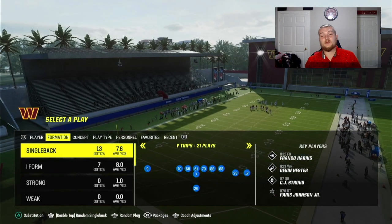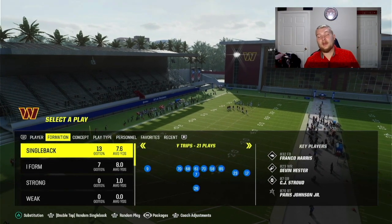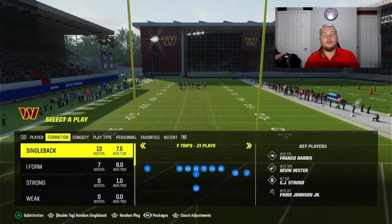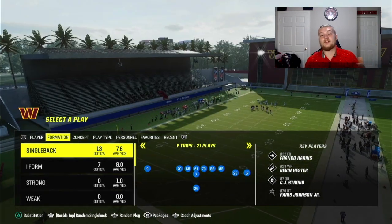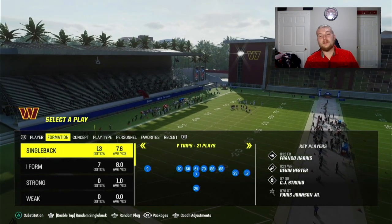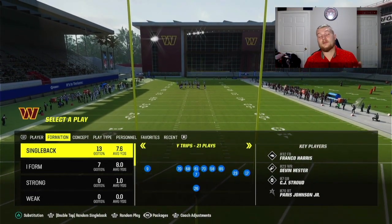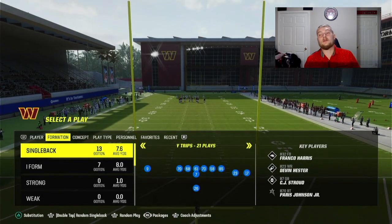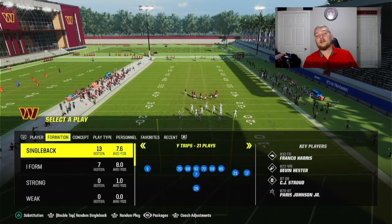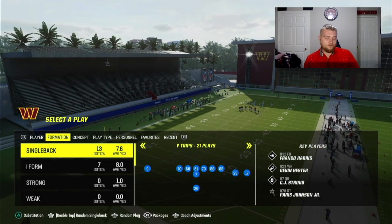I think this offense is better than those offenses right now because we have some of the best stock routes in the game. At this point in Madden Ultimate Team, when we don't have Hot Route Master or any route apprentices outside of maybe a running back apprentice or outside apprentice in Chad Johnson and Franco Harris, we don't have much to work with in terms of hot routes — and we don't really need them. We also have some of the best run plays in the game, and running is really underrated this year.